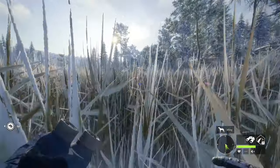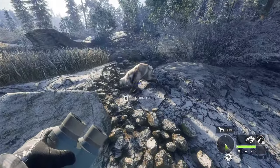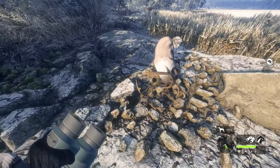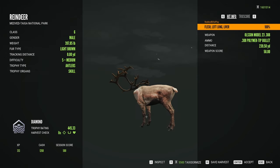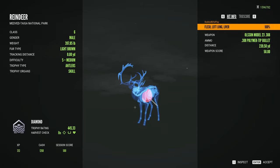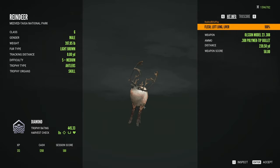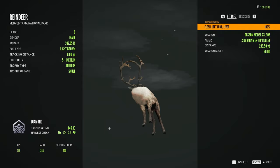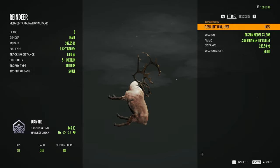Alright, so we're right here at him. Let's collect him and see if he's going to be a diamond. From the rack, looks very well a possible diamond. Let's go — first diamond reindeer ever! Wow. Ooh, that shot was almost bad. The rack on that thing though looks amazing.